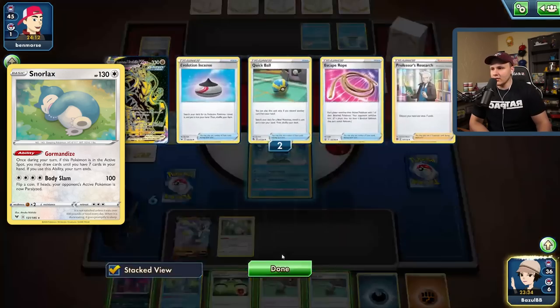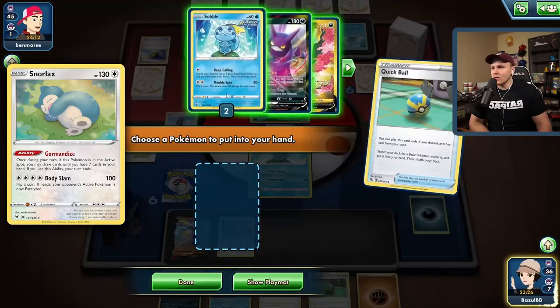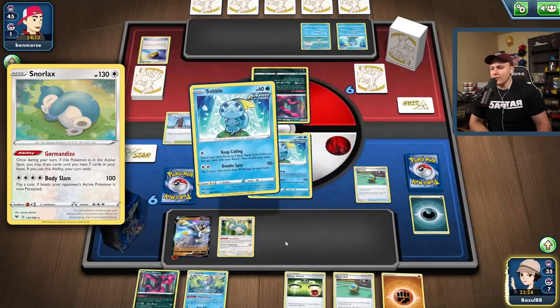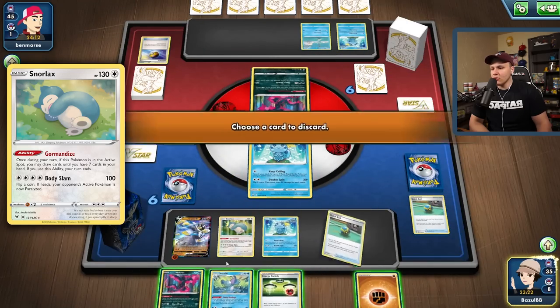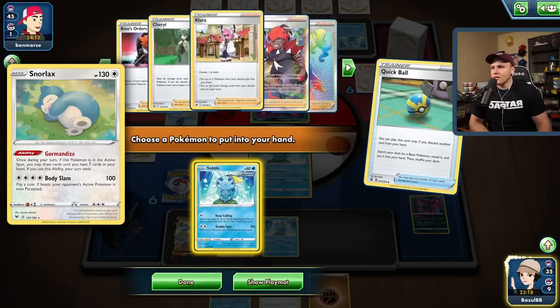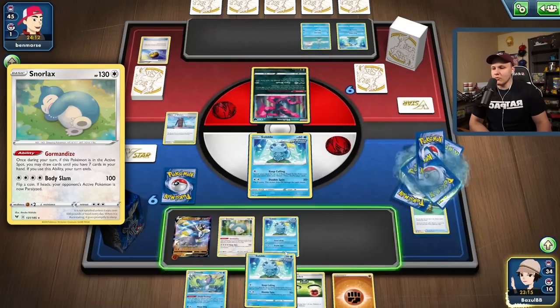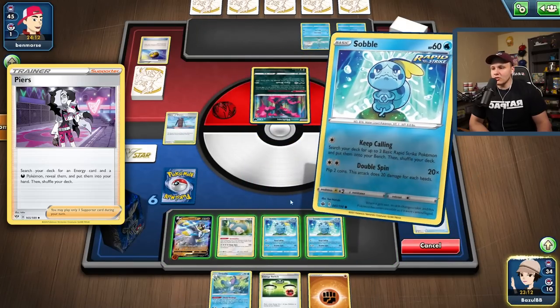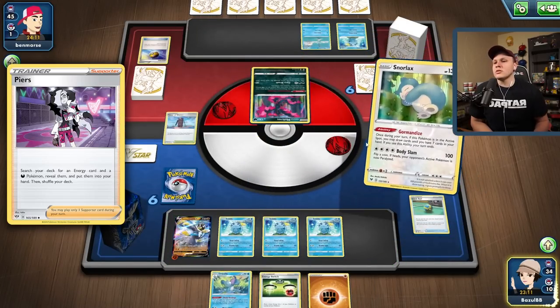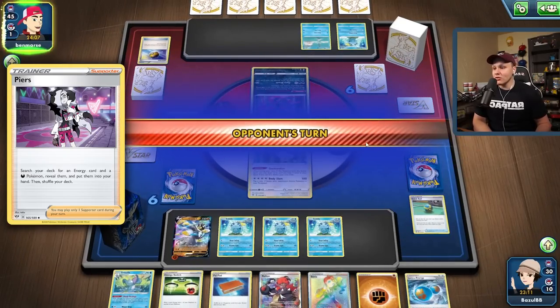Quick Ball away a basic energy here seems fine — grab another Sobble. I could even Quick Ball away the baby Moltres to be honest and grab another Sobble. The Inteleon is prized, which is another reason I want to be a little more aggressive here — Inteleon can usually find us our Rapid Strike Energy. But if the Inteleon is prized it can't find us our Rapid Strike Energy. There's the Rapid Strike Energy though, so we're super close to pulling off this huge attack on the next turn.